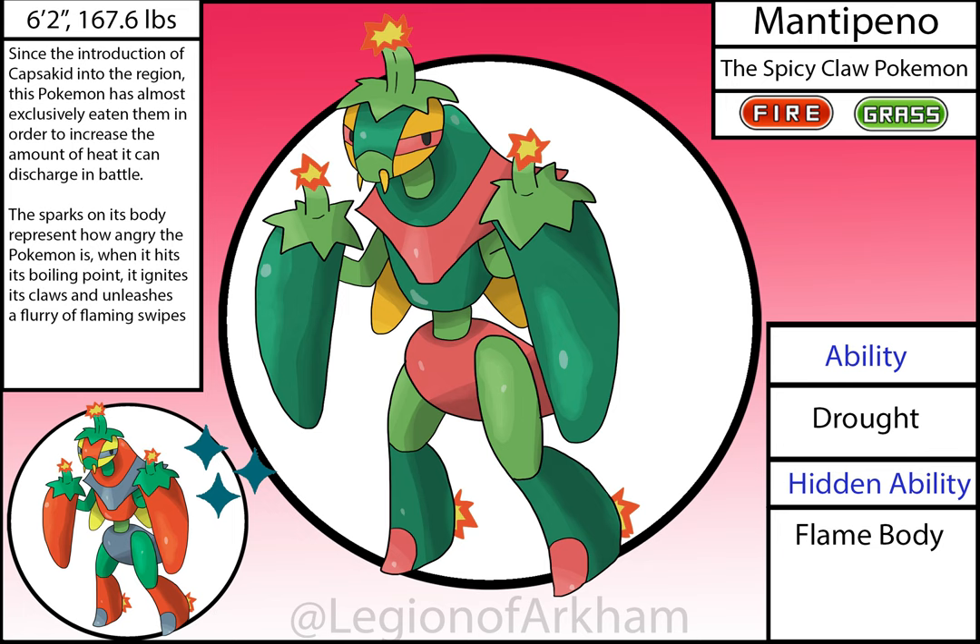Mantapeno, the Spicy Claw Pokémon. I made this mon before Scovillain was shown off in Scarlet and Violet — so once I played the game, I had to address this in the reboot. Keep an eye on that later on. The biggest changes for this redesign were mainly cleaner line work and drawing more attention to the flames scattered about the body. I added the sparks on the legs that look like spurs on cowboy boots. Honestly, this is still one of my favorite mons from this region.